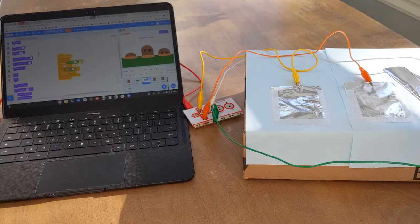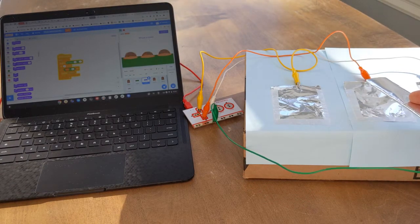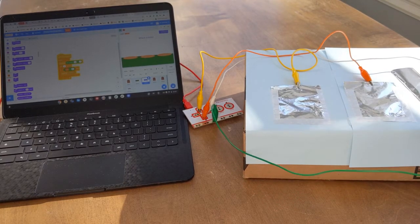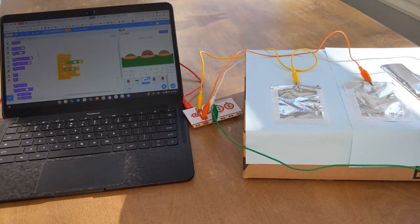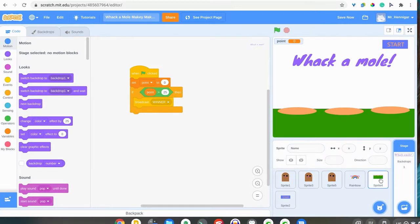Here's an example of a whack-a-mole style game that uses Makey Makey and Scratch. The code tells the mole to pop up in a random order and to randomly choose the speed that the moles move each time. You have to get 25 points within 20 seconds to win. That's how I've coded the game to work.